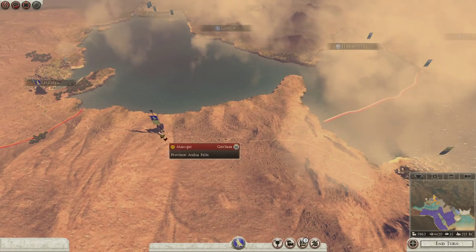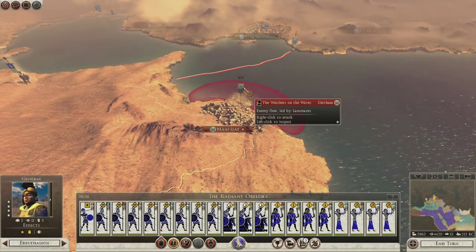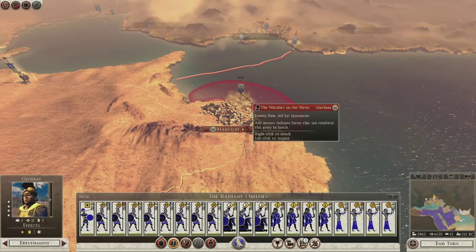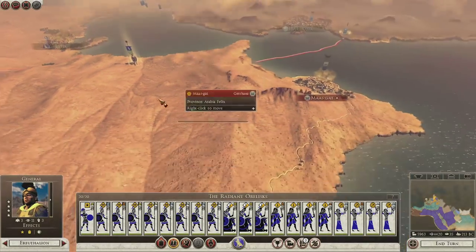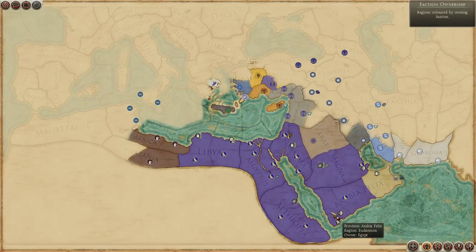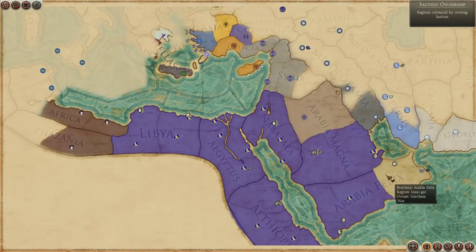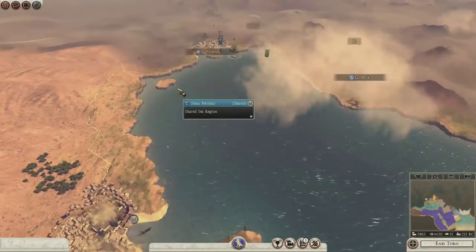It was unfortunate but we're on the way down to deal with it. We just have to end turn and hope that this fleet doesn't run all the way around back up to the top and try to capture this one as well. We may have a bit of back and forth going on. But in good news we did capture the other part of Arabia Felix, so even if that does happen we've got our army down there. It's only a matter of time before these guys get utterly crushed — they can dance back and forth a few times but their fate is inevitable.